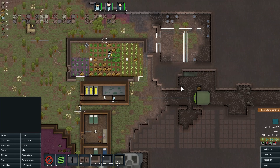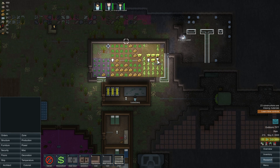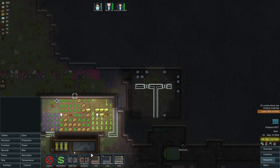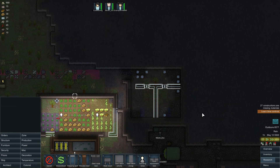Brandywine, you mine my friend. Come on, finish up - oh, he's harvesting, that's important. Let's go ahead and put these sandstone doors in, finish these walls, and put a couple of beds in there. You don't need lights in people's bedrooms because they're just sleeping in there - that's something else I was told.